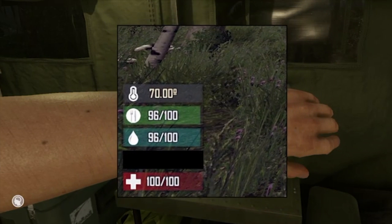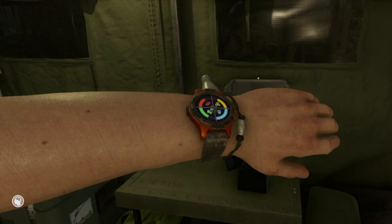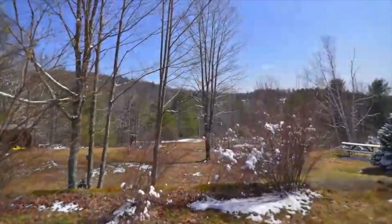You will see four statuses: HP, hunger, thirst, and temperature. The normal temperature in the day will fluctuate from 0 Celsius to 40 Celsius, so you have to be well prepared.